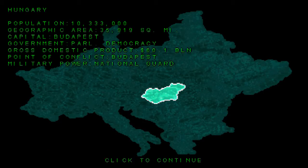Population Hungary: 10 million, capital Budapest, government is a parliamentary democracy, gross domestic product 60 billion, point of conflict Budapest — the capital city, or just outside it anyway. Military power — national guard, sorry.